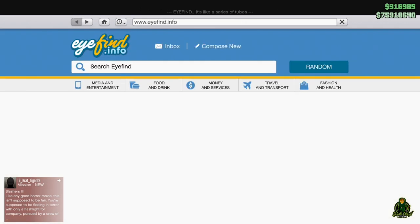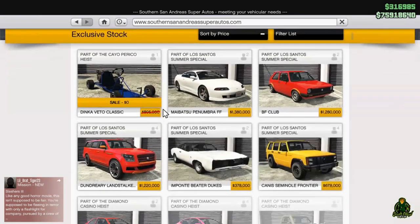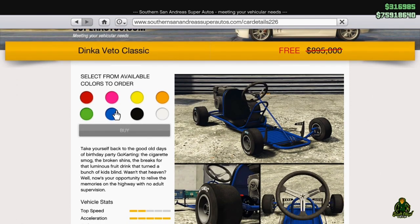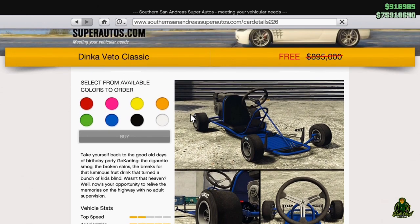So guys, here it is. It is in Southern San Andreas and it has just came out. It is now free up until the weekend. It's an $895,000 go-kart, absolutely free, today until Sunday. So make sure you guys go and get your Dinka Vito Classic Go-Kart.